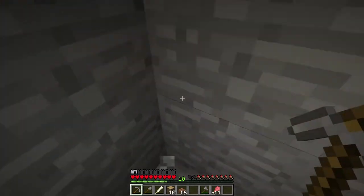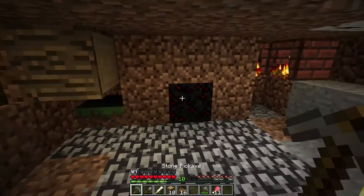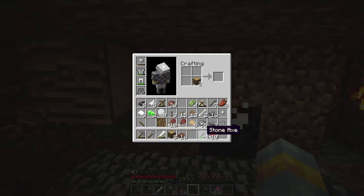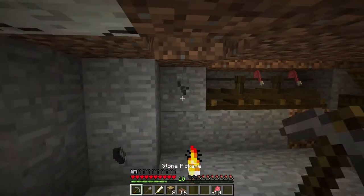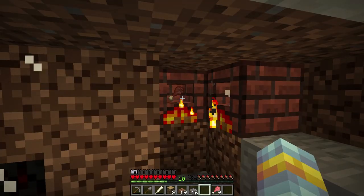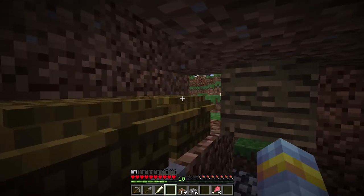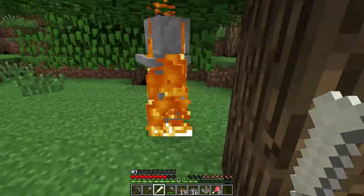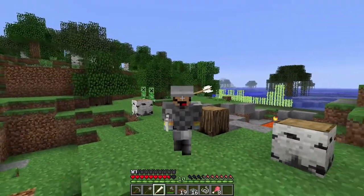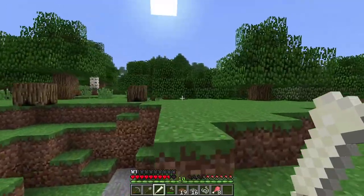Getting this pickaxe means I can actually get a lot of gravel and stone, so I can build stone slabs and gravel slabs for base building as well. It also allows me to make a lot more space in my little hut. That's it for this episode, everyone. I gotta run away from these creepers. Bye bye.